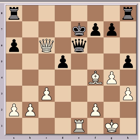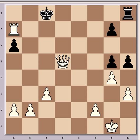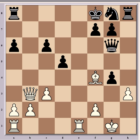Now all black can do is sacrifice his queen to delay. For example, Qe6, Bg5 check, f6, Qxc6 check, Kd8, Qxd5 check, Kc8, Rxe7, Rxe7, Rxe7, fxg5, and Qe8 mate.